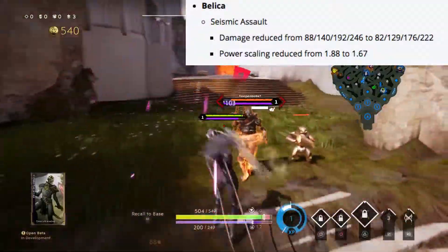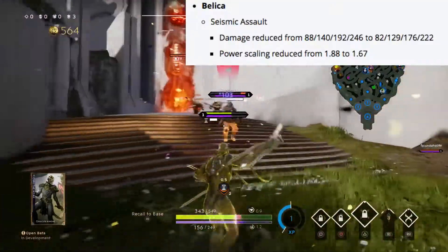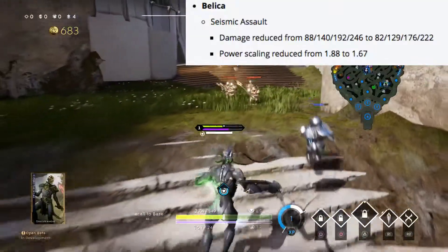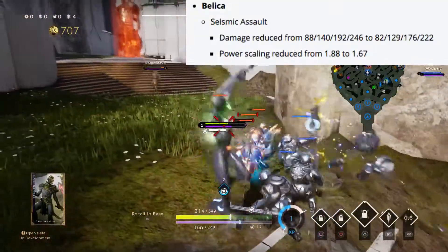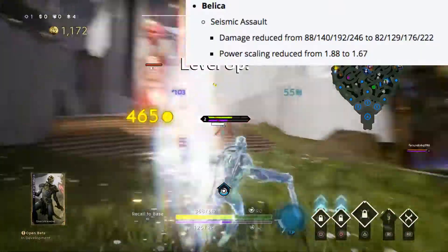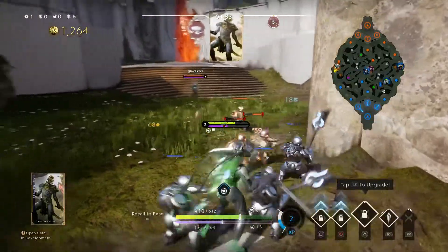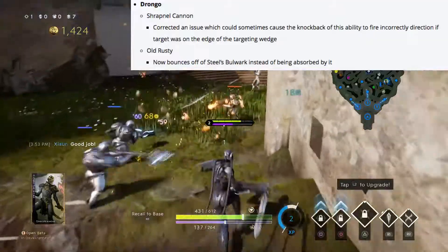Bellica's seismic assault damage has been decreased from 88, 140, 192, and 246 down to 82, 129, 176, and 222, and the power scaling has been decreased as well from 1.88 to 1.67.